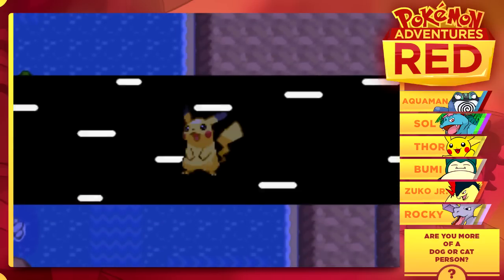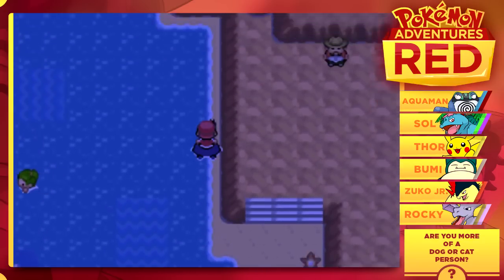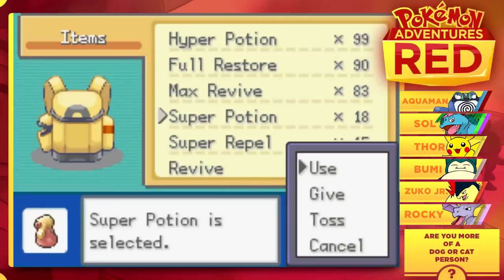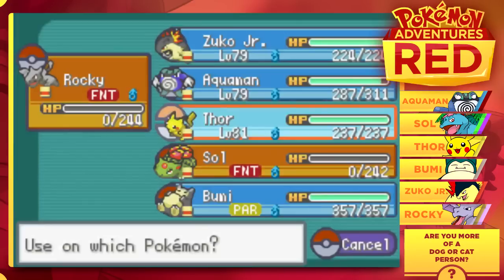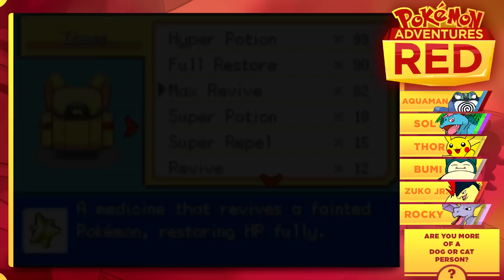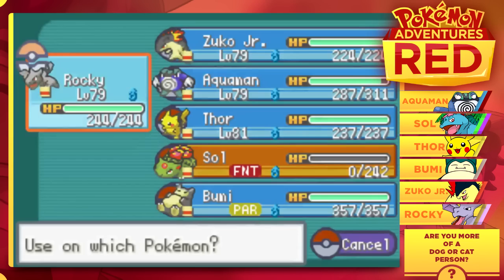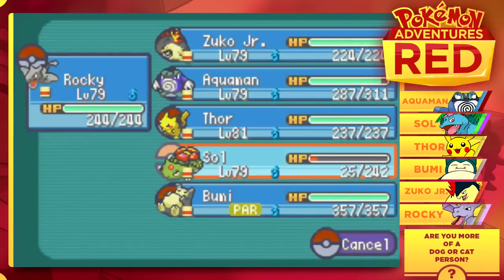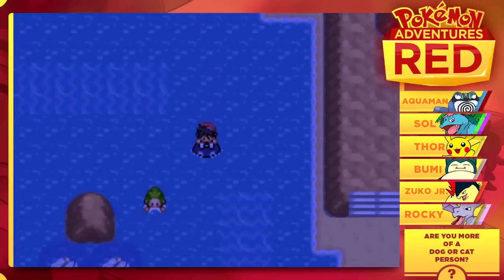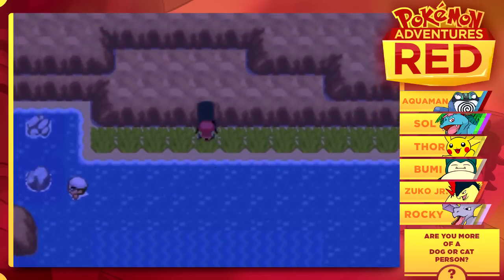We have finally made it to the other side of Naranja Island. Let's see what we'll be able to find here. A couple more swimmers, so I'm going to go ahead and heal up our team before we go any further. There's also a little cave up ahead, so my guess is that we're probably going to have a bunch more battles coming up. In Adventures Red, levels are getting tougher and the battles are only getting more difficult — and I like that. It makes it a lot more challenging and it's been a heck of a time.